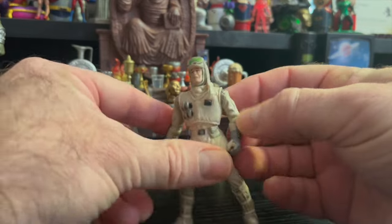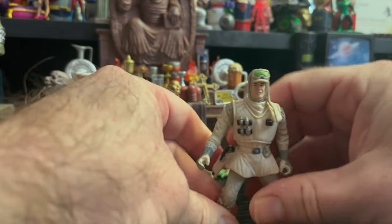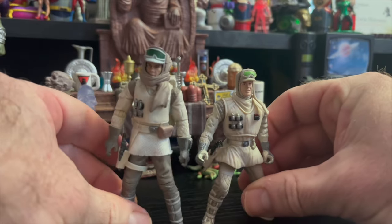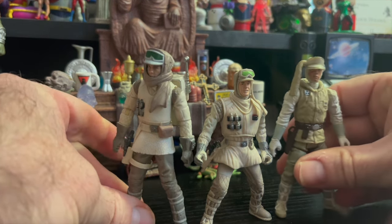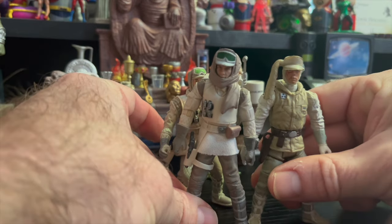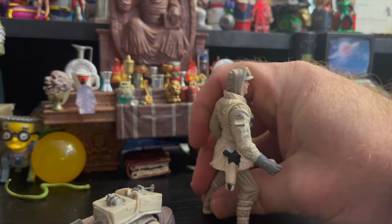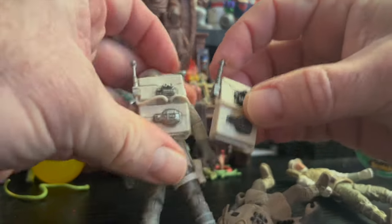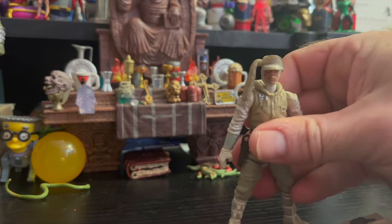Here's the Hoth Trooper — five points of articulation: arms, legs, and head. It's a throwback, though you do get the gun accessory in the holster. Compared to pretty much any other Hoth trooper, he's significantly short — a whole head and shoulders too short. Even compared to Luke from the same wave, this trooper is noticeably smaller. It's the same backpack tool, just attached to a much smaller figure. He was also released later in a box set.